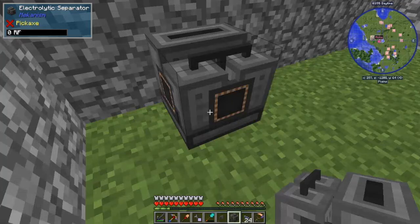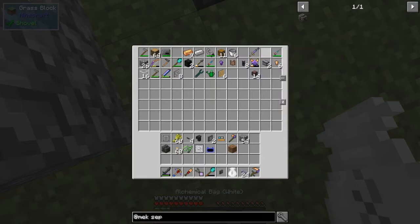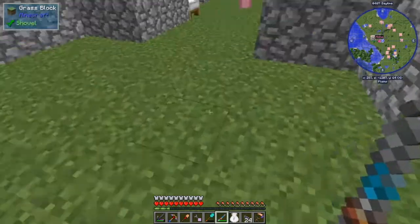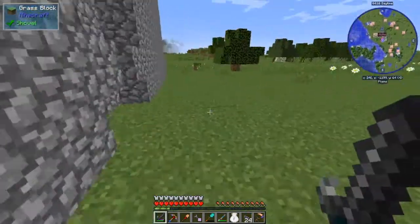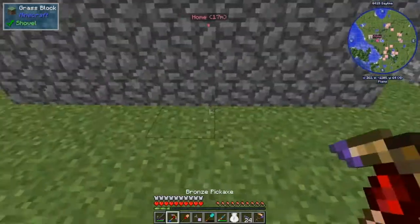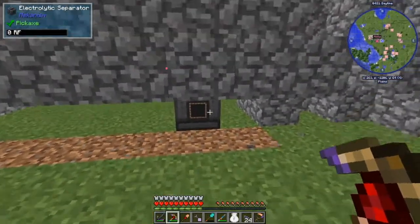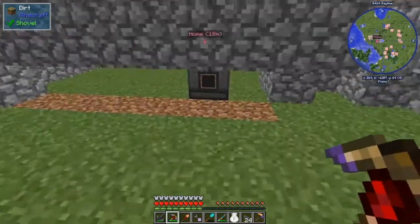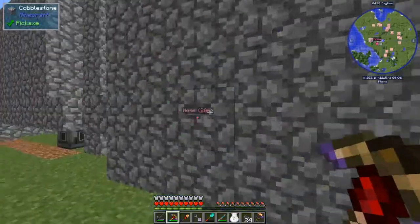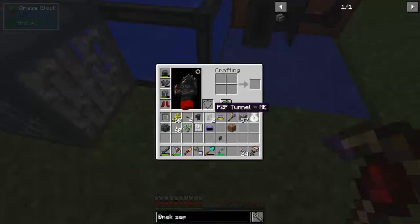This is gonna be awkward. Where's my configurator? This is gonna be extremely awkward, especially if AE2 does not have the fluid things. I'm not gonna install the mods since that's a completely different thing. I'm also just gonna take this whole wall out. You need to put water in — should I get water from here?